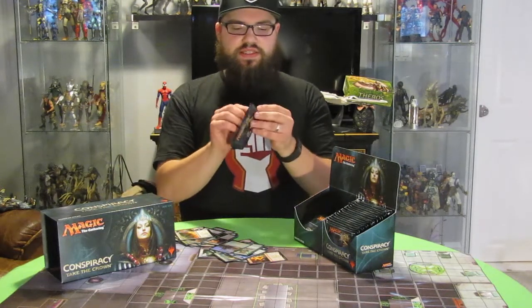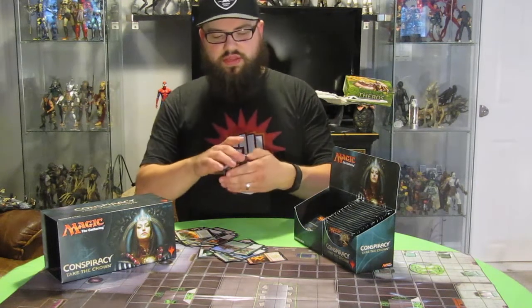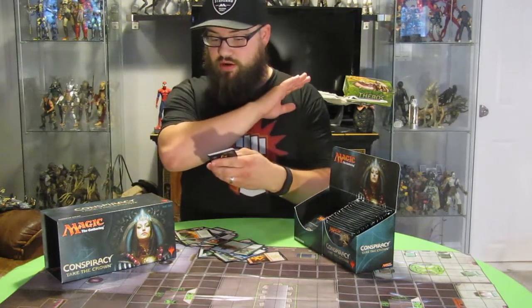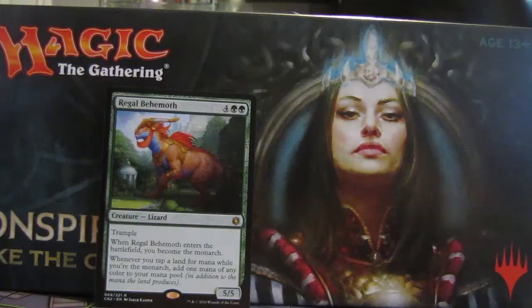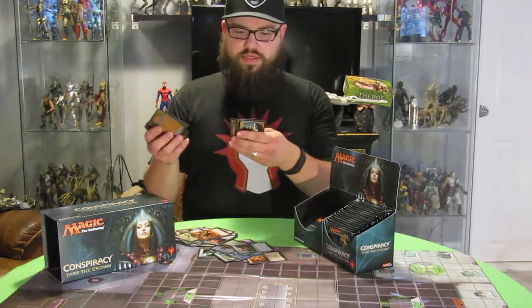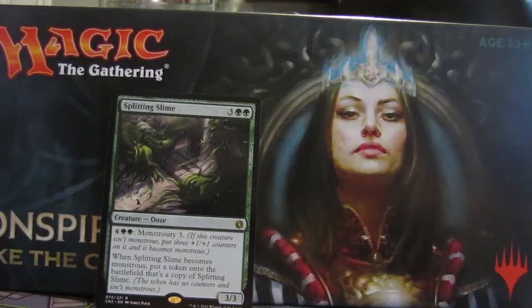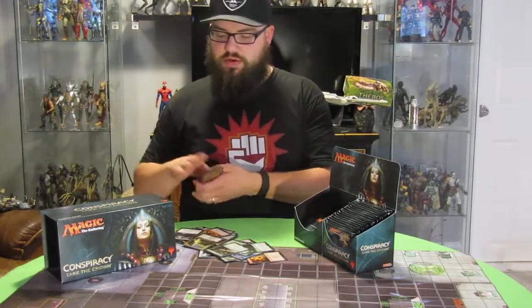Pack fifteen looks a little disheveled — hopefully that's for a good reason. The rare is Regal Behemoth, cool new one. And I also got a rare Conspiracy: Emissary's Ploy. Pack sixteen has Splitting Slime as the rare, and we've seen the Conspiracy and the Token. Pack seventeen: we got Dragon Lair Spider, which is cool, and Incendiary Descent for the Conspiracy.